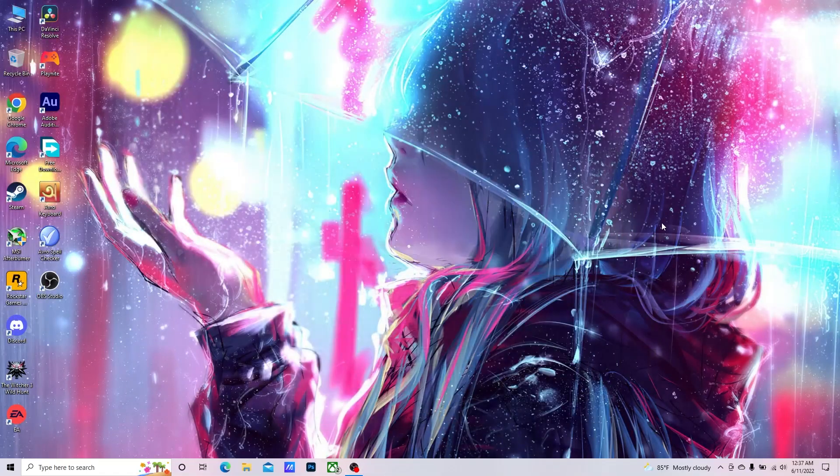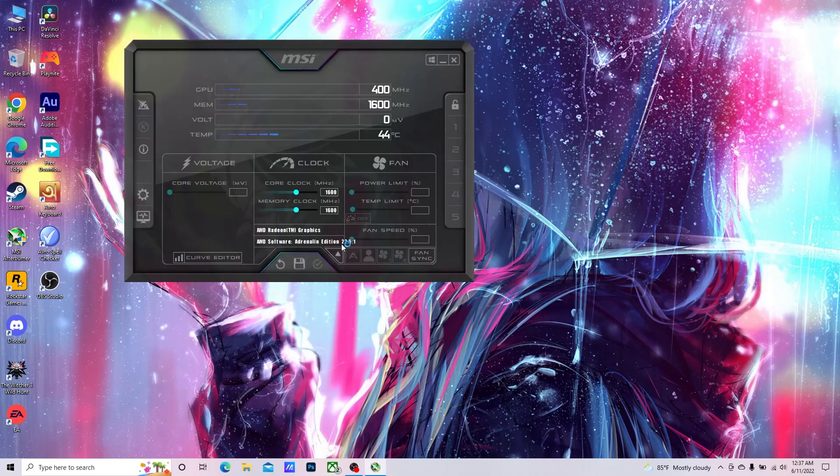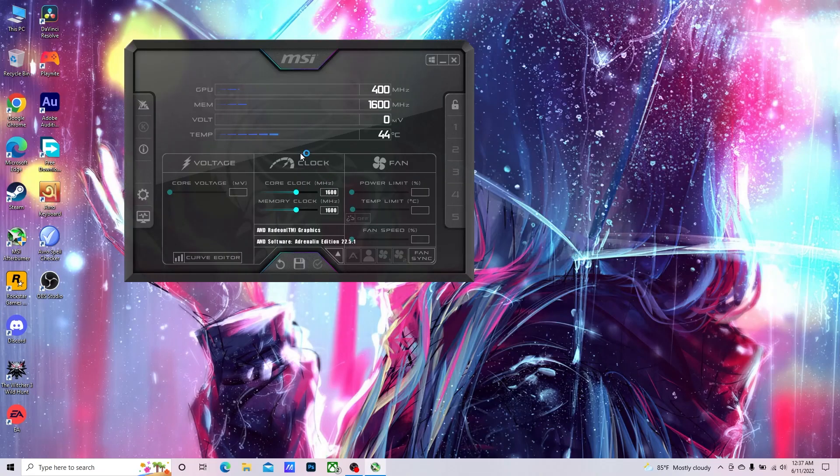While installing, you'll notice that MSI Afterburner requires you to install another software called RivaTuner Statistics Server. To open it, first open MSI Afterburner, then go to your system tray and you'll see the RivaTuner logo. Right-click on it and press Show.